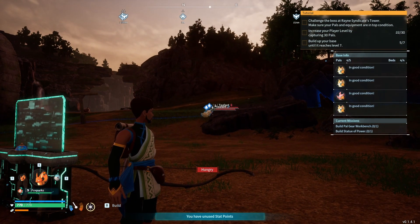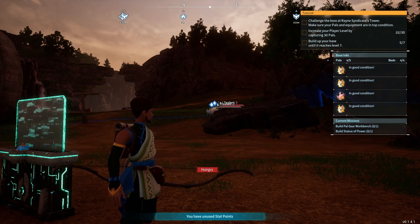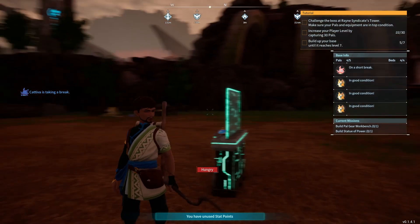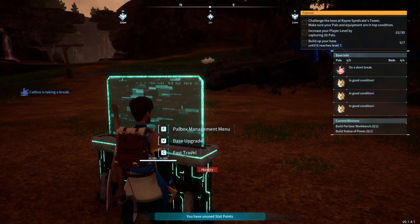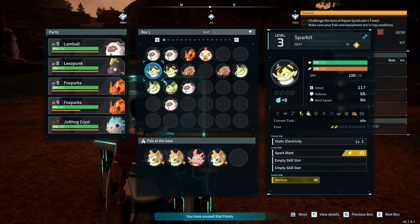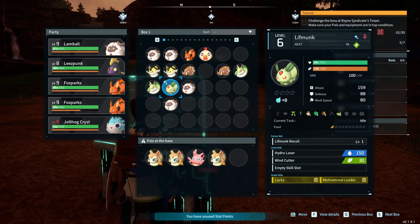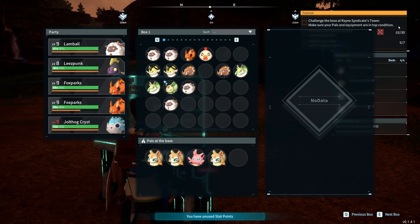Tea-fense are awesome, also very good — they're water pals. They will help with watering the gardens. You won't have to seed it, well you'll have to seed it unless you have a pal that does seeding, but they will water it for you. The Lifmunk details — good at planting, handiwork, lumbering, medicine production, and gathering. So that's perfect.